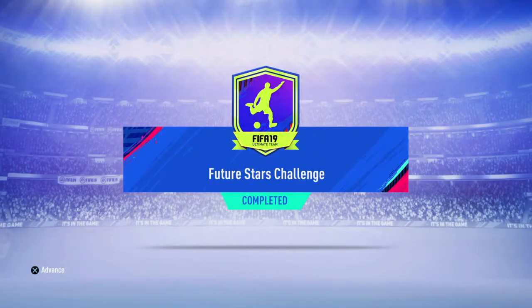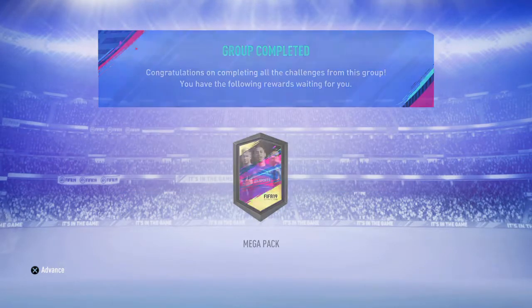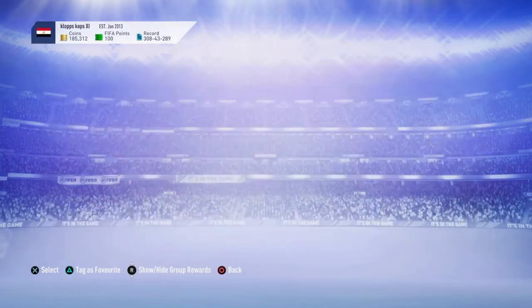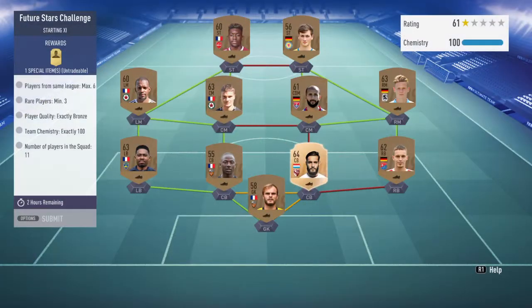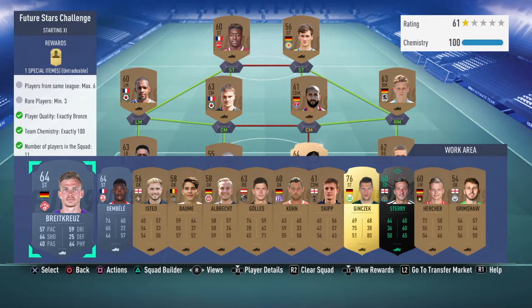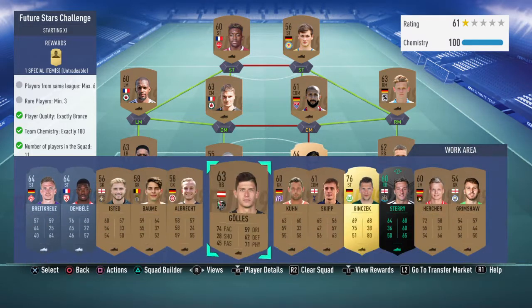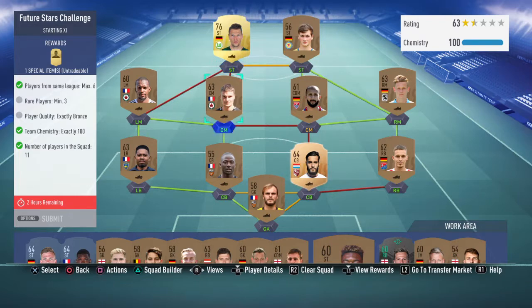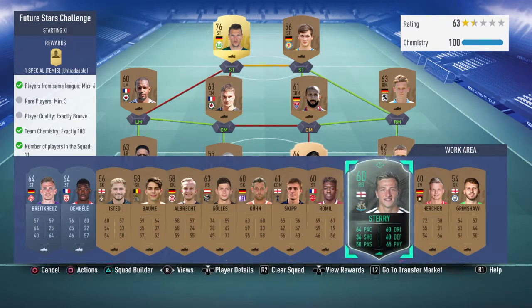The second SBC gives you a rare positional players pack - I have no idea what that means but I'm sure you can get a decent player from there. The requirements are exactly bronze, 100 chemistry, players from the same league, maximum six rare players, minimum three. I still haven't done this one yet - I need to fit in one more rare player.